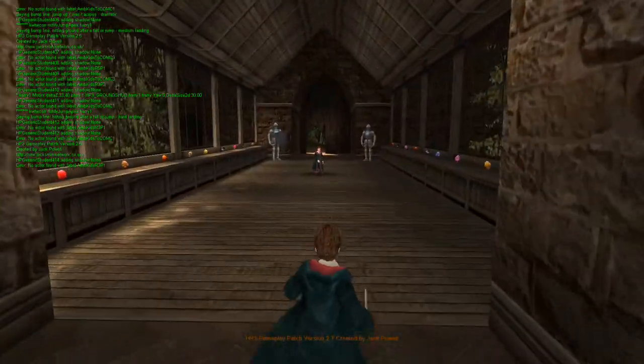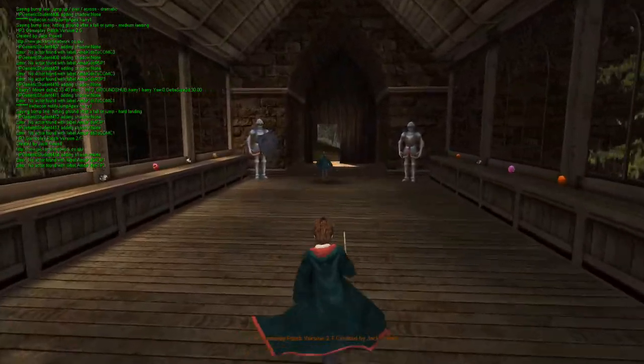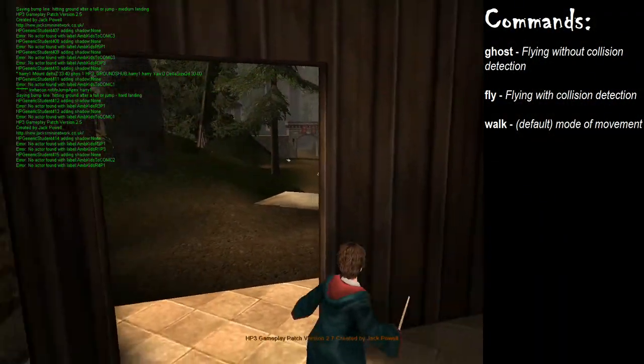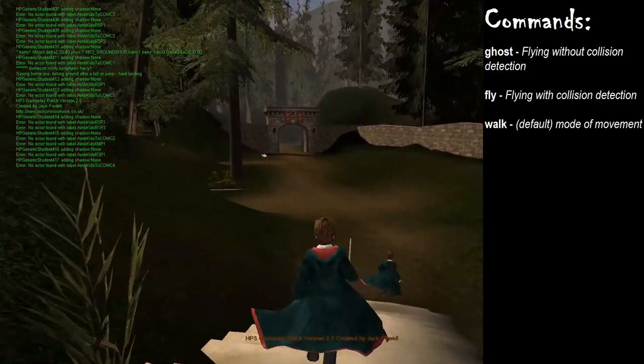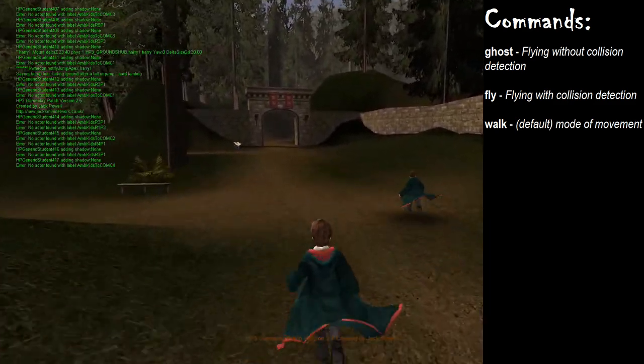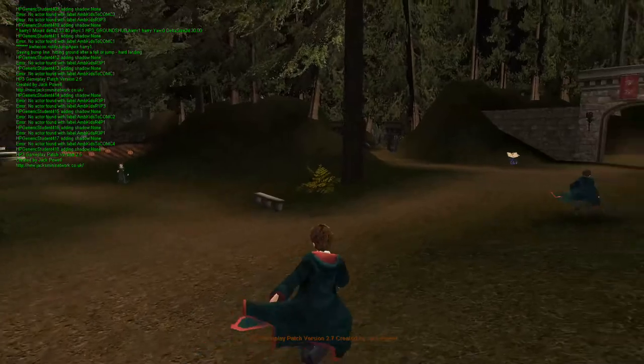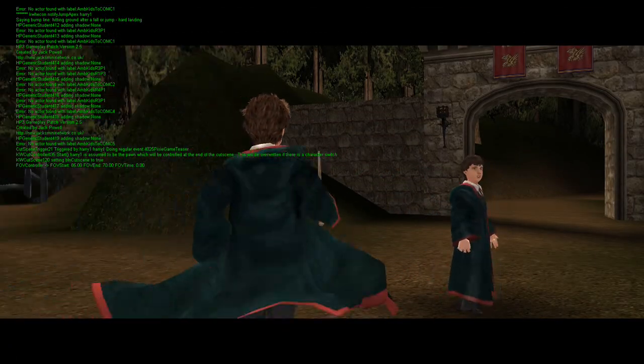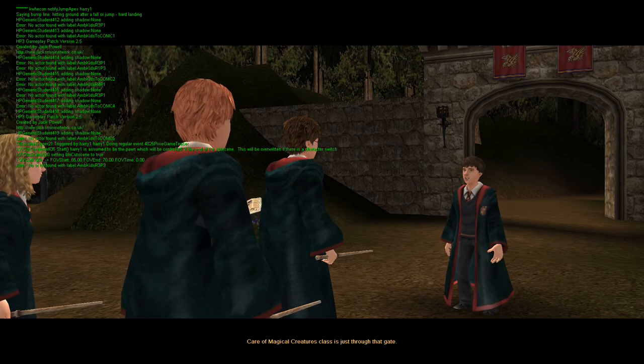Somehow during all this I lost Ron and Hermione. Just to get this third command out of the way: the walk command returns you to your default state. If you've flown somewhere and want to touch back onto the ground, just type walk and you'll move around normally again. And just like that, they've reappeared.